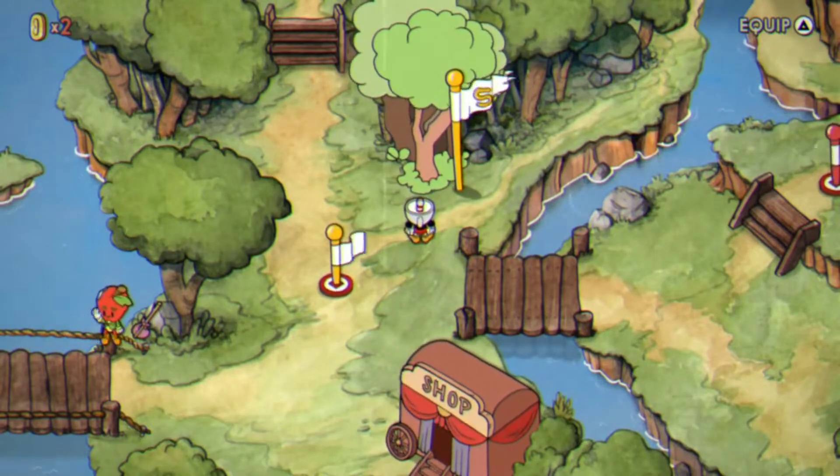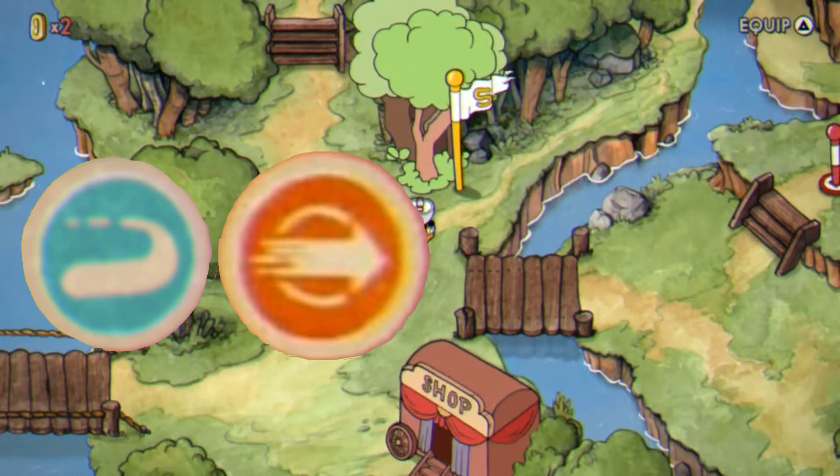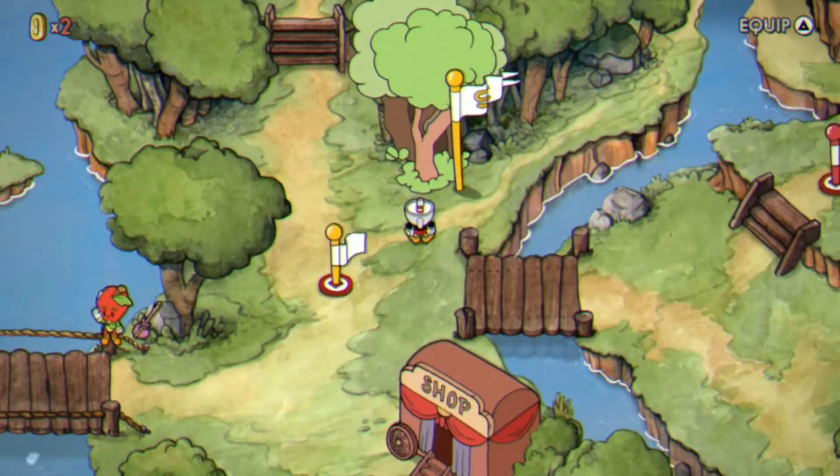The weapons you will be needing are literally only Roundabout. You need Roundabout, and then Smoke Dash, and Super 1 or Super 3. So let's get into the fight.